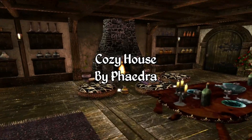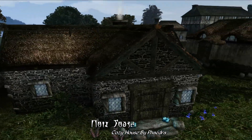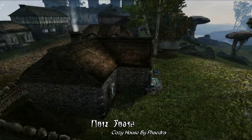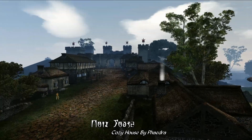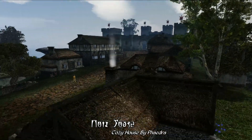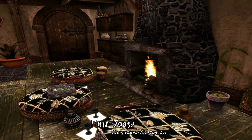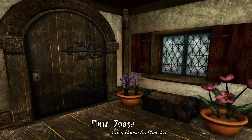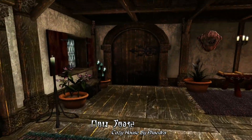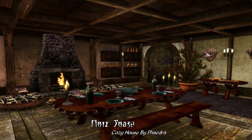And finally, we have Cozy House by Phaedra. This is a pretty simple and small home located on the outskirts of Pelagiad, and it's basically just a small Nordic-style house on the exterior. Fair warning: this is a conflict-heavy location — there are about 10 other house mods and quest mods that use this exact spot. Inside you'll find a cozy and charming abode that, although being on the small side, is really just nicely decorated and offers some warm comforts for the weary traveller. The entry hall consists of a lounge by a roaring fireplace, a dining room table, and of course tons of booze and flowers to liven up the place.